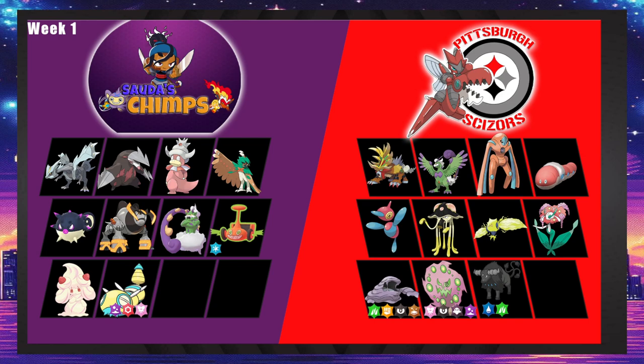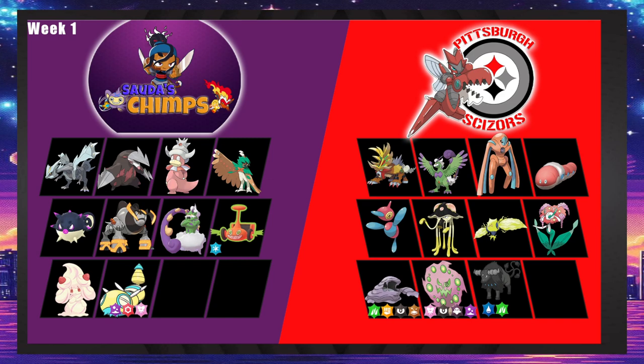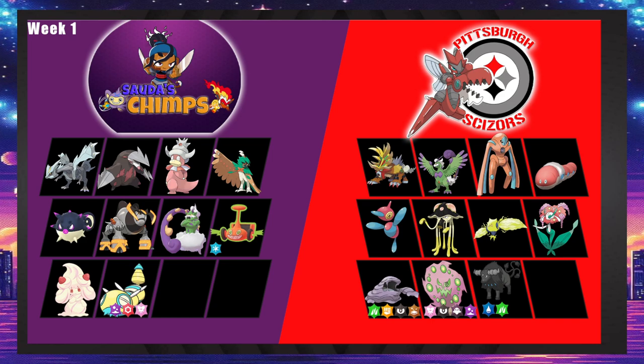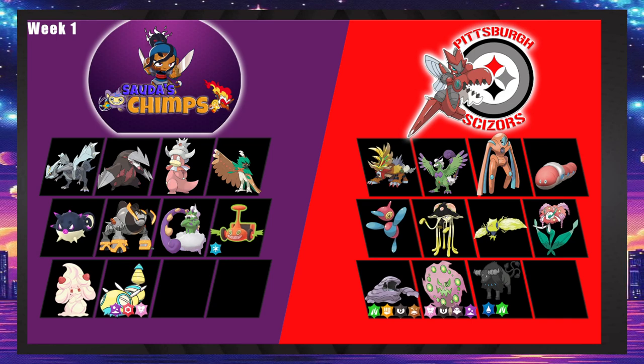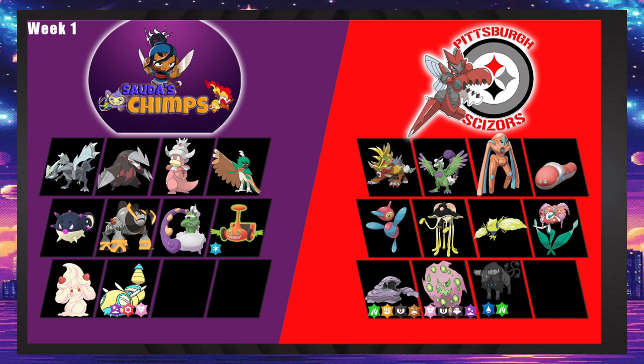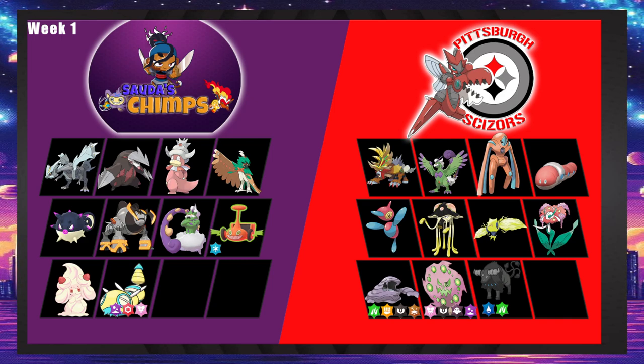Sawdust Chimps versus the Pittsburgh Scissors — a very odd game. I don't love either of these teams. Kyurem has a pretty decent matchup here; the ice spam is decent. You'd have to go to either your Tauros or your Orthworm to resist the ice move, and I don't think either will appreciate it. Probably a special Kyurem — Choice Specs or maybe Scarf — with Blizzard from Chilly Reception could be very annoying.